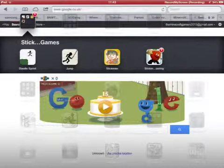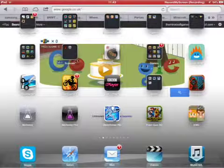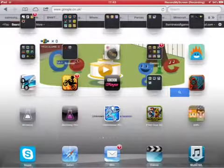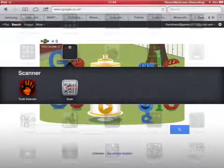Stickman HD — the one with the stickman and the zombie head — it's a really good app. Angry Birds, Bad Piggies, Cut the Rope, they're all really good games. Minecraft Multiplayer for PE and Eden are good games. Truth and Lie Detector doesn't always tell the truth but it's quite handy.